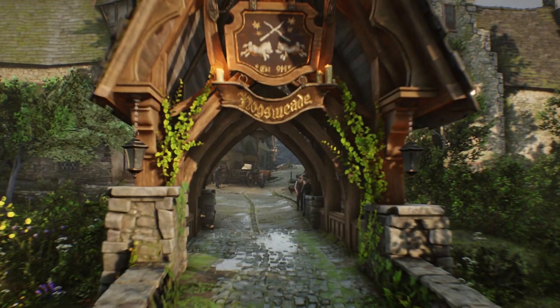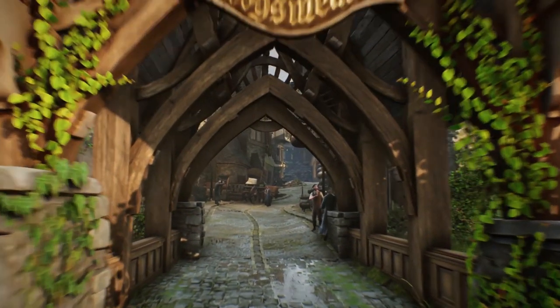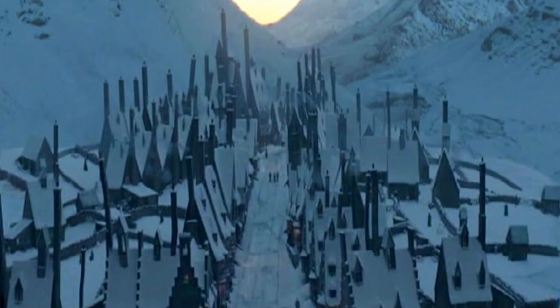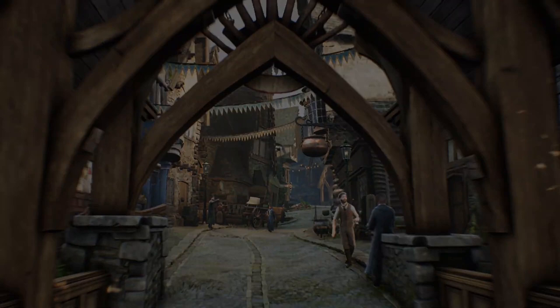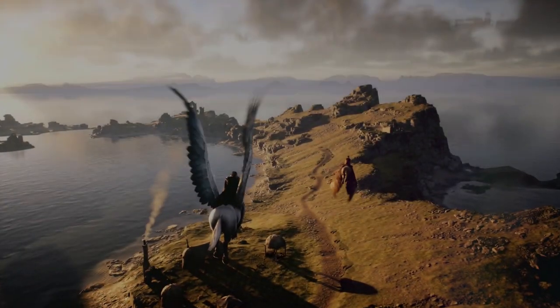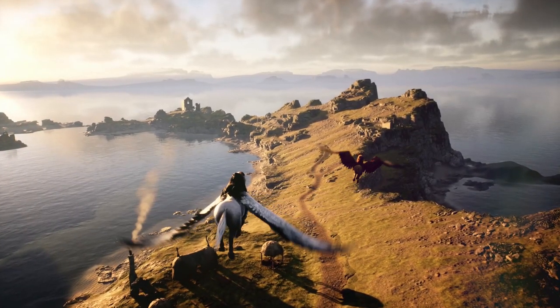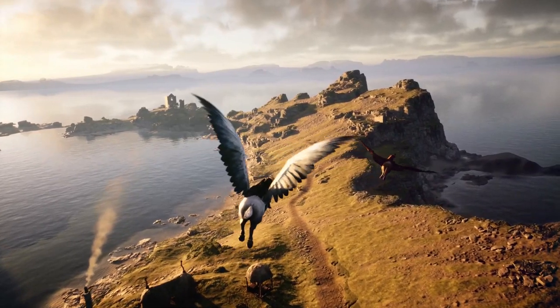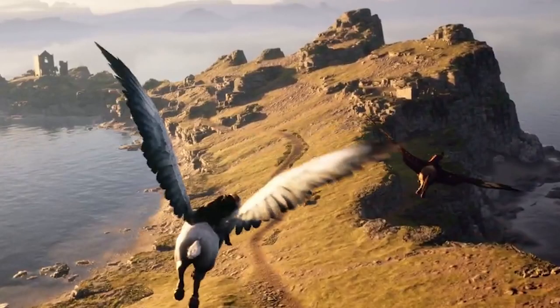Hogsmeade is probably one of my all-time favorite Harry Potter locations and I'm very excited to explore it. It looks particularly different from the ones in the films because we only ever see it in wintertime. There is a big brass cauldron hanging from one of the signs, and honestly someone just take me to the Three Broomsticks please. Here we can see two hippogriffs and students riding them — that is super cool and super pretty. We are definitely going to have some fast travel available, which means the possibility of this being an enormous open world.